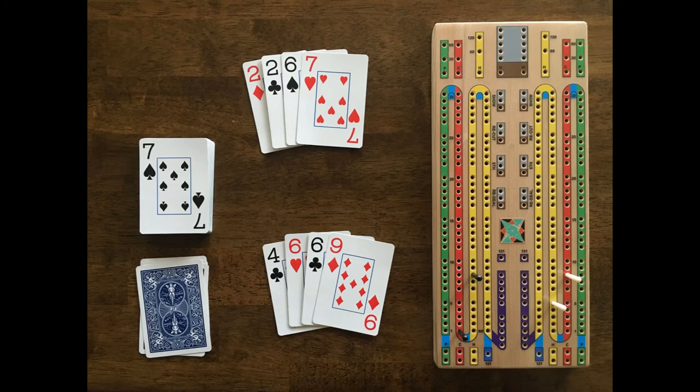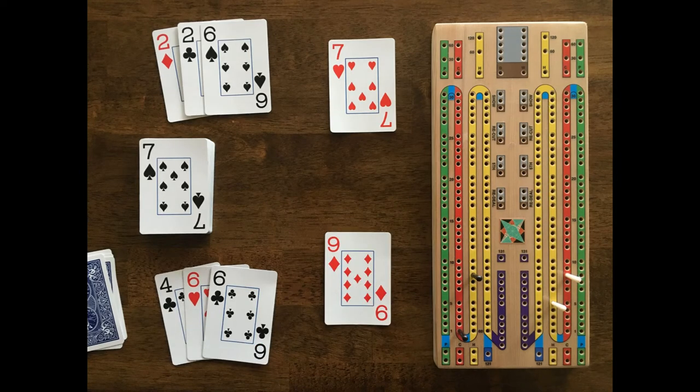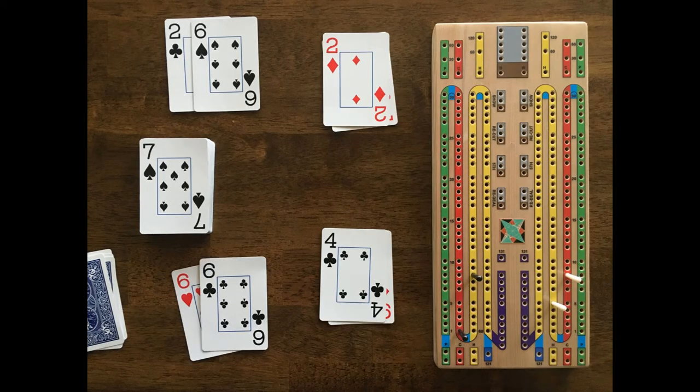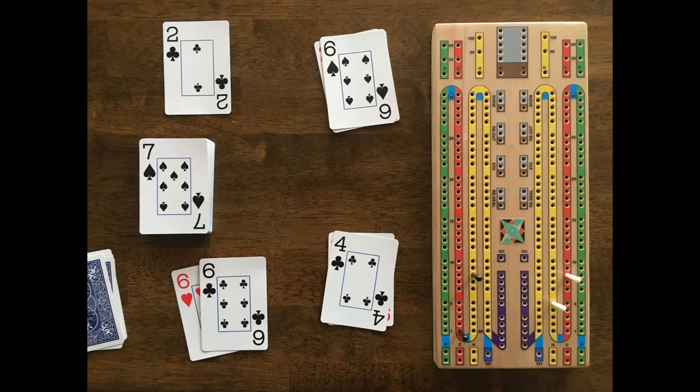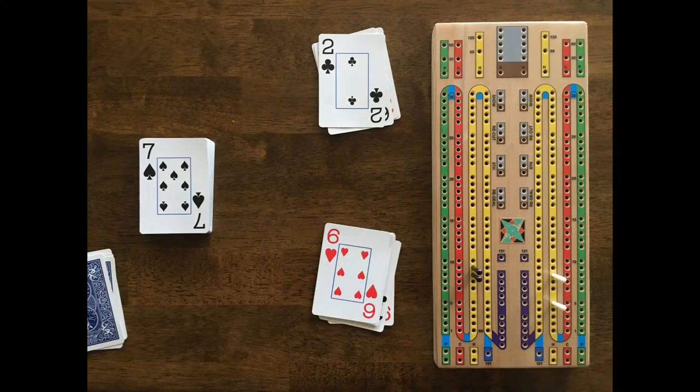Black cuts the deck and White flips a 7. Black leads with a 7 and says 7. White follows with a 9 and says 16. Black plays a 2 and says 18. White plays a 4 and says 22. Black plays a 6 and says 28. White cannot play any additional cards without going over 31, so White says go. Black plays his 2 and says 30, scoring 1 point for last card. Since White is the only player with cards left, he plays both of his 6s, says 12, and scores 2 points for the pair plus 1 point for last card.